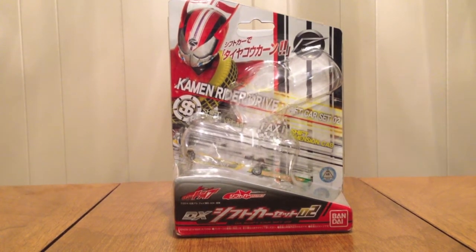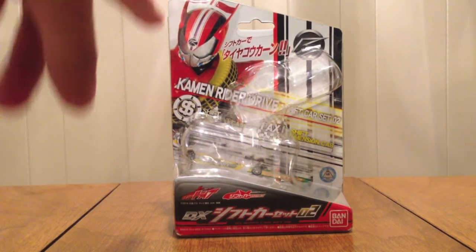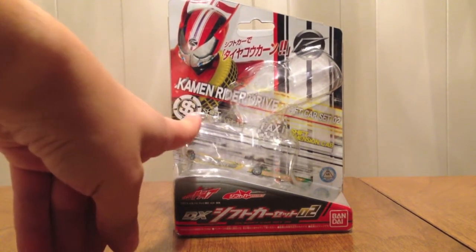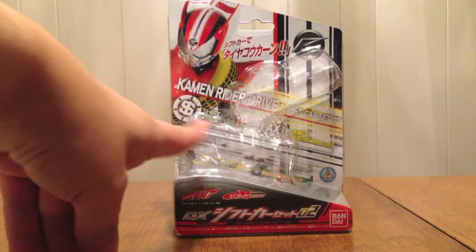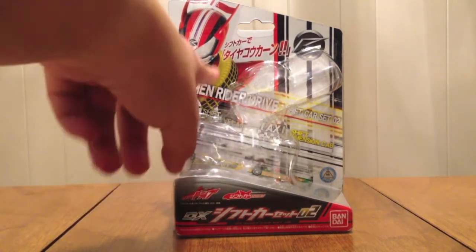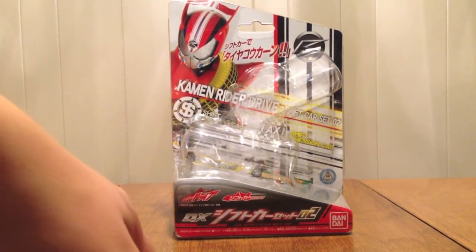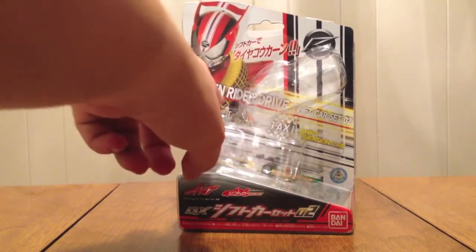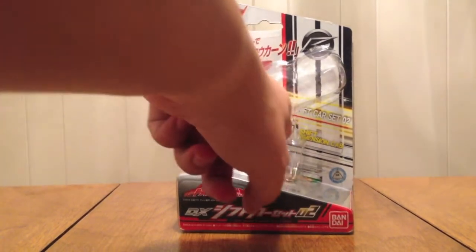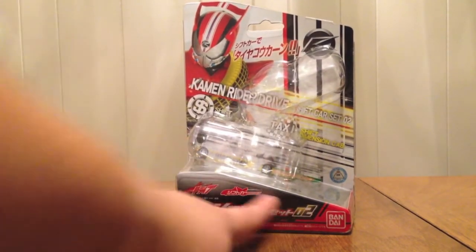These guys are a partner duo of cars or some such thing. On the packaging we see Kamen Rider Drive Shift Cab — it's Dimension Cab's tire — and you can see what the two cars were. You can see their logos: Dream Vegas and Dimension Cab. The name is right there on the front: DX Shift Car Set 02, Shift Car Series, and then Drive's logo.